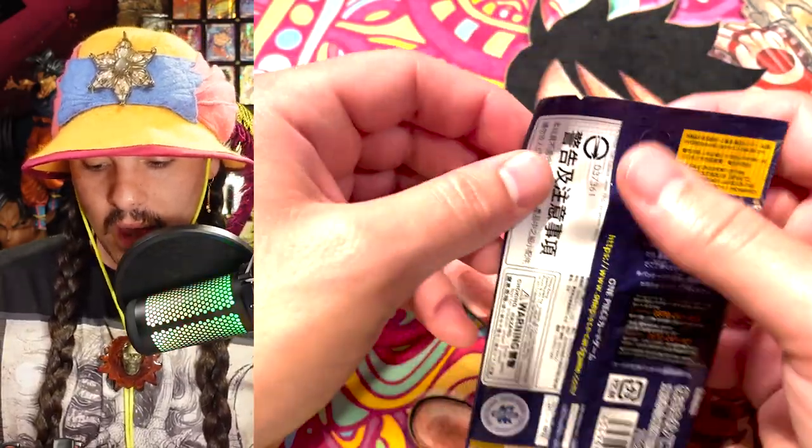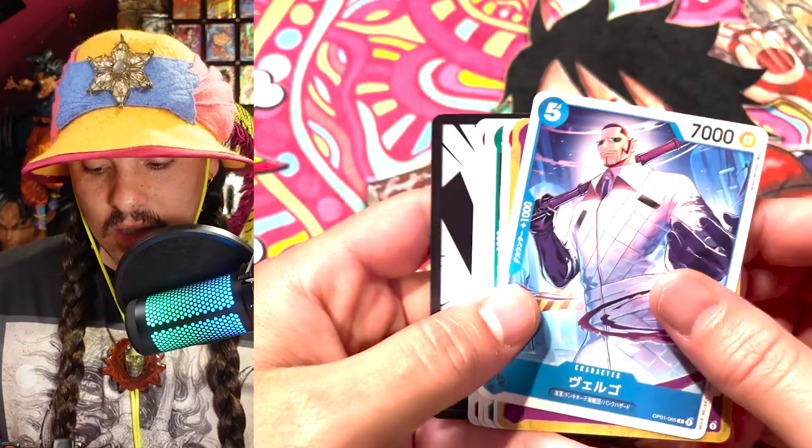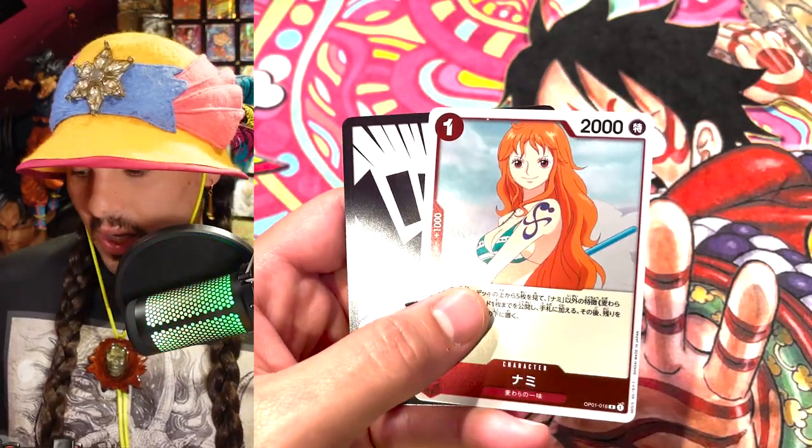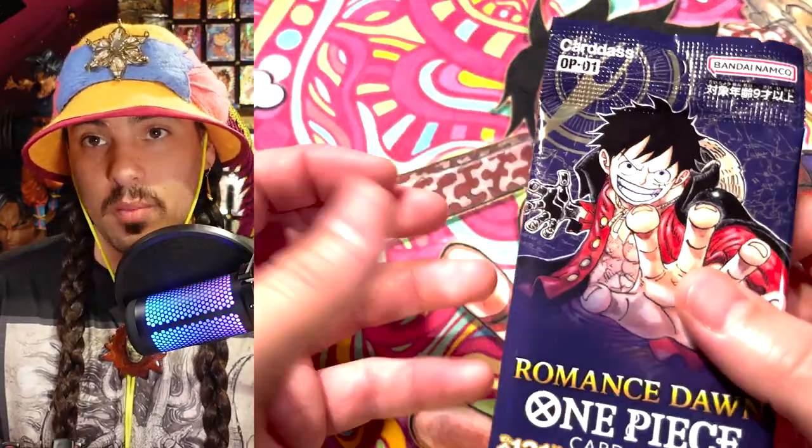Remember, you want to go for that shrippum nub and aim for the bottom shrippum nub and just shrippum right down. Because it's not just tearing the pack — you're ripping it, you're pulling it, and the way that you do it together, the only way to describe it is shrippum.